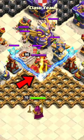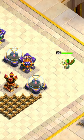Just after the last scene is taken down, activate the Warden's ability. At the right side of the base, count four gray tiles from the Archer Tower and place the Queen on the fourth tile and activate the ability.